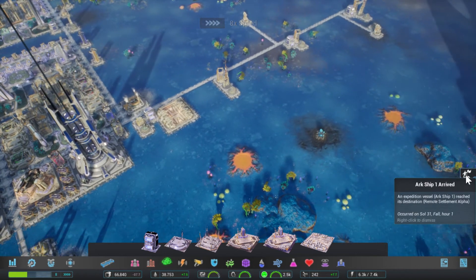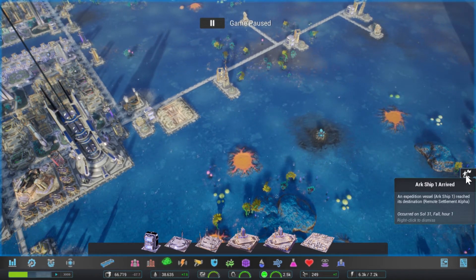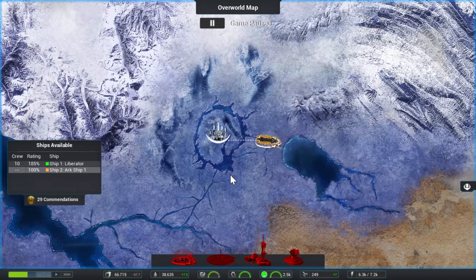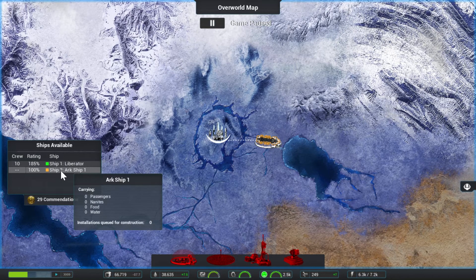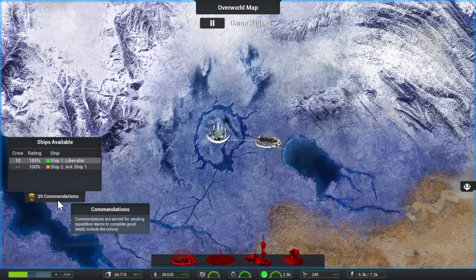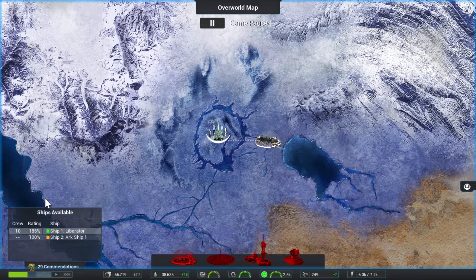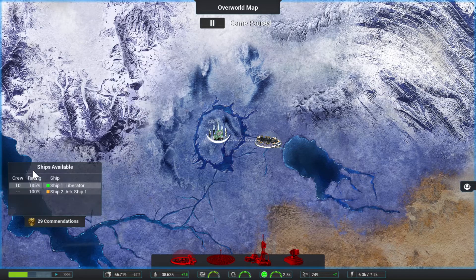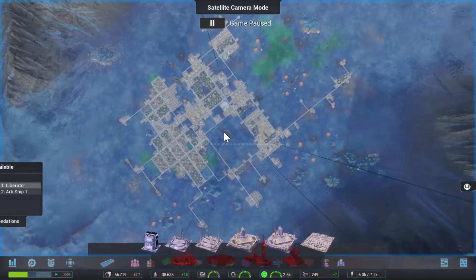Full speed ahead. The arcship has arrived. I suppose you're building there or something? Yeah, we'll wait and see what happens. Can I move this now? Yes! I can move this! Looks like we've explored everything, so we'll just have to wait and see if something new pops up there.